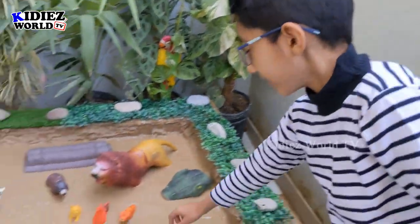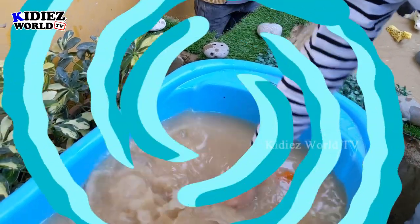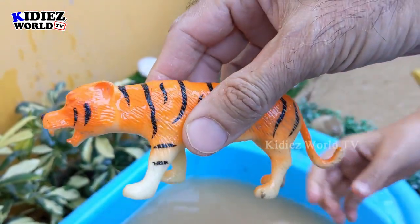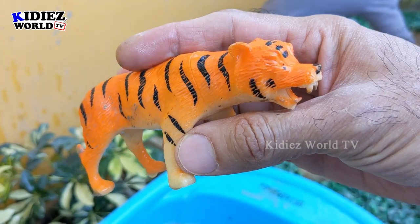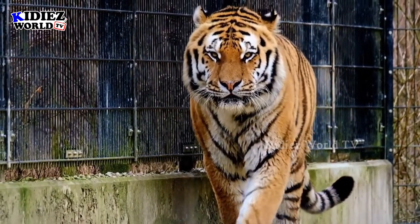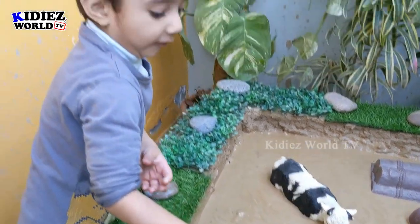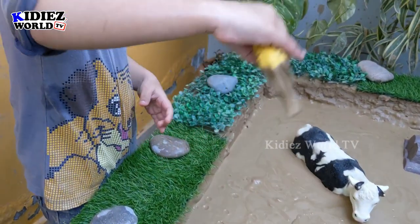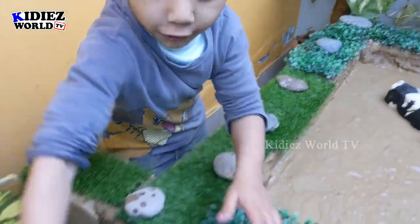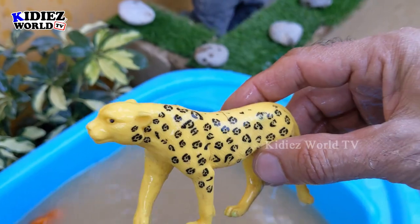Which animal do you want, Rayaan? Tiger! That's a Bengal tiger. Wow, show me here. Very good, you can wash it now. Tiger is the biggest member of the cat family. It's clean now — tiger! Let me tell you some facts: tigers are the biggest member of the cat family, and after tiger, the lion is the second one. So Rayaan, what do you have now? That's a leopard — this one is an Indian leopard. Show me — it's very dirty, so you can wash him now.